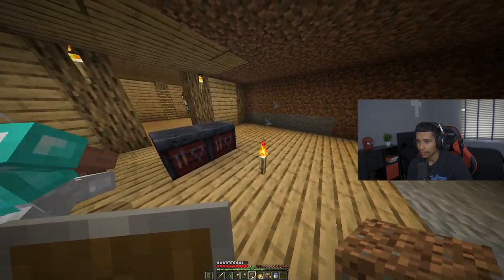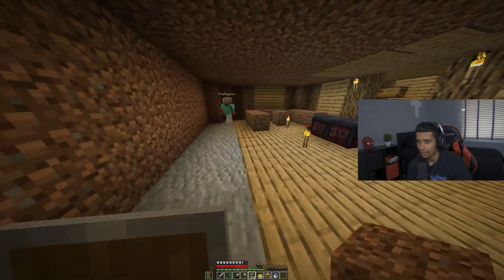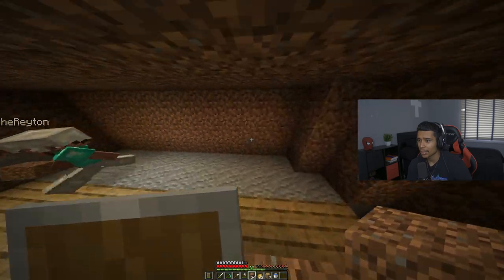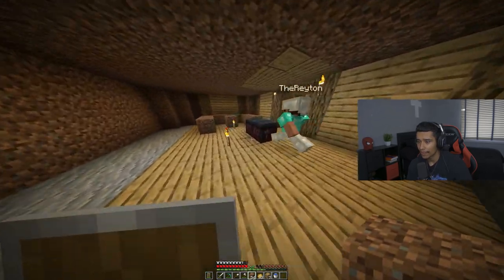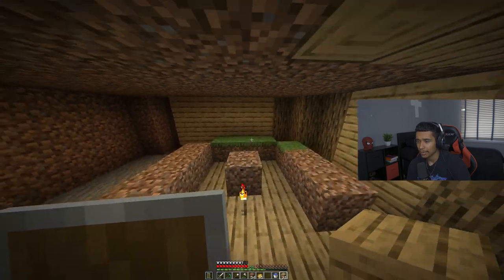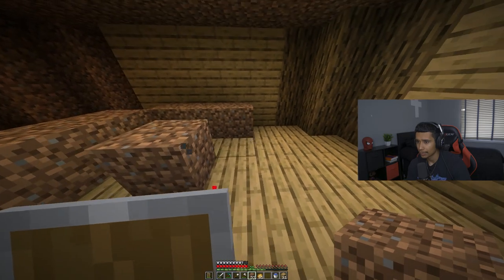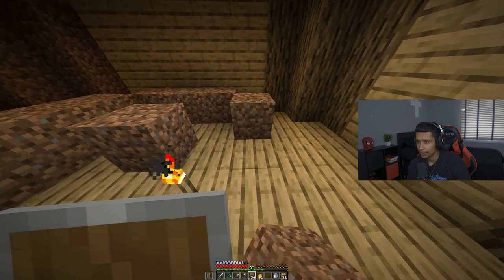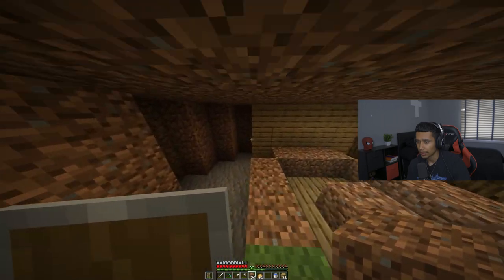The potion room is gonna be here, and the chest could be here — we could even have it a little bigger, and the chest would be right here. Yeah, I'm down for that. But then it's not in the middle — look, the enchantment table goes right here, boom, perfect. So the wood would be right here.